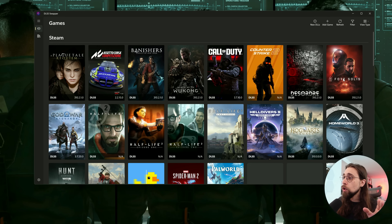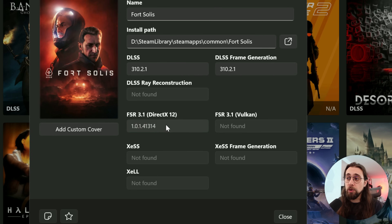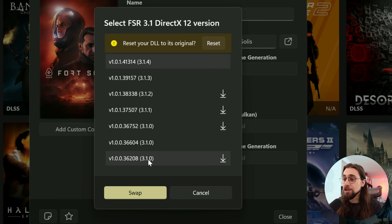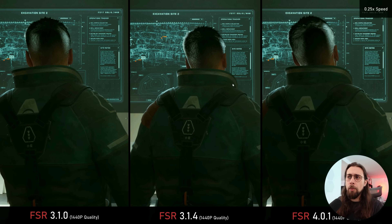There are several versions of FSR 3.1 — I have a video on the LSS Swapper. If you go to Fort Solis and upgrade the FSR version, you can see versions like 3.1.0 builds 36208, 36604, and 36752, then 3.1.1, 3.1.2, 3.1.3, and now 3.1.4. Just wanted to let you know about those.